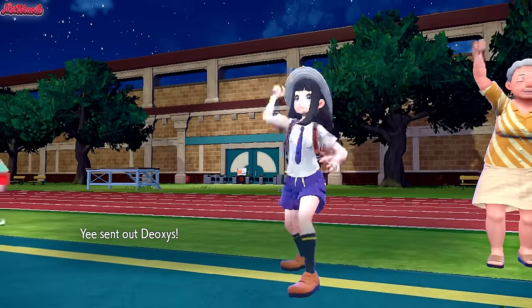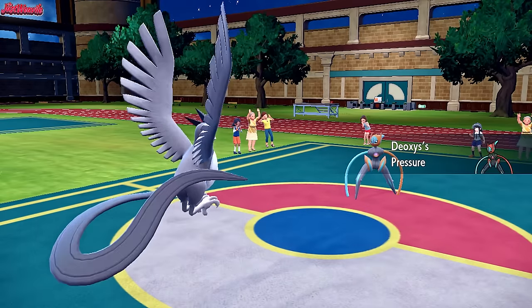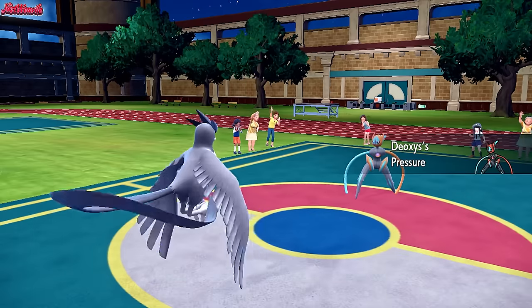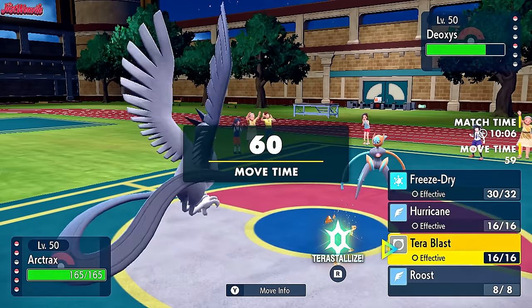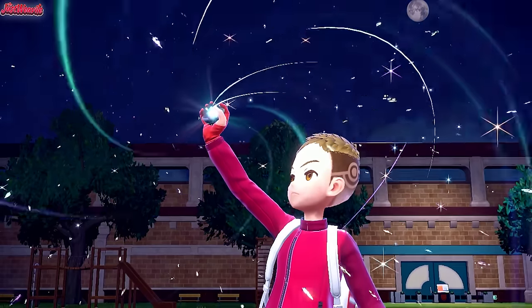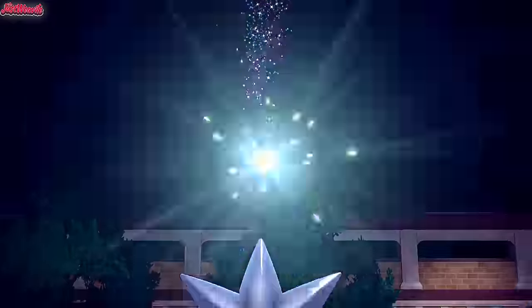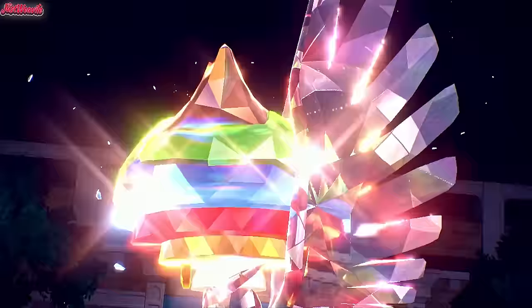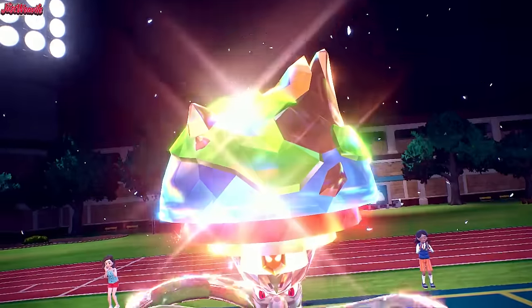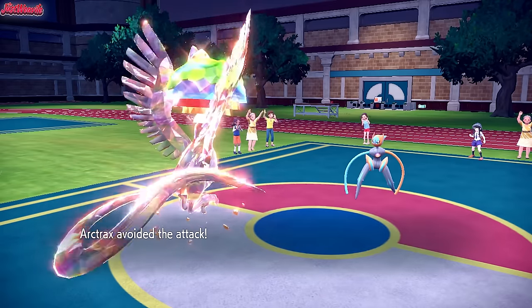Deoxys comes in again and gets Stealth Rock chip. I'm guessing they're Choice locked based on that switch. Let's go for Tera Ground Terra Blast — should do more damage than Freeze Dry and get the KO here. Articuno comes through with the Tera Ground Terra Blast. Let's see if it one-shots Deoxys Speed. They go for Psycho Boost — we avoided the attack!